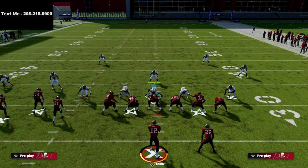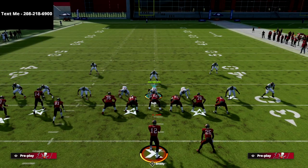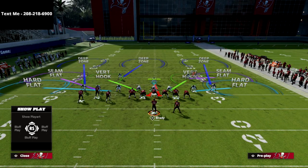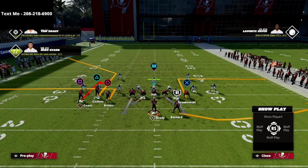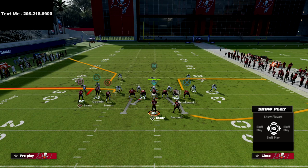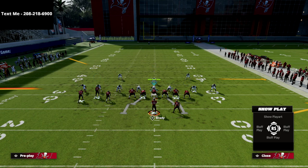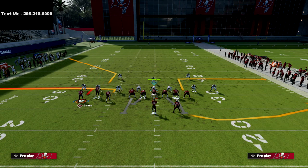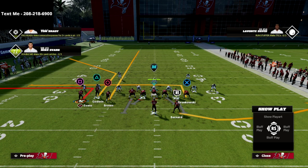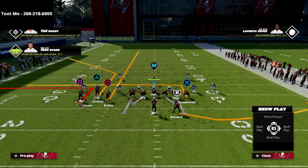I want to showcase a very specific route here. I'm going to put hard flats out on both sidelines, put the Square receiver on an out route, put the Circle receiver on a vertical, put the X receiver on a five-yard in route, and then put the R1 receiver on an option route.